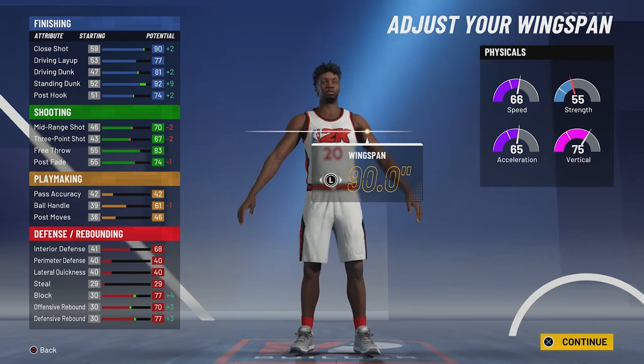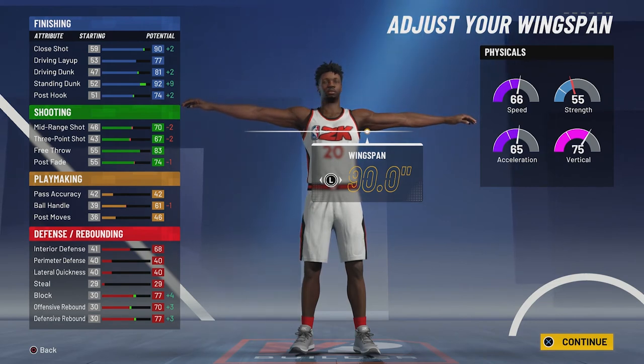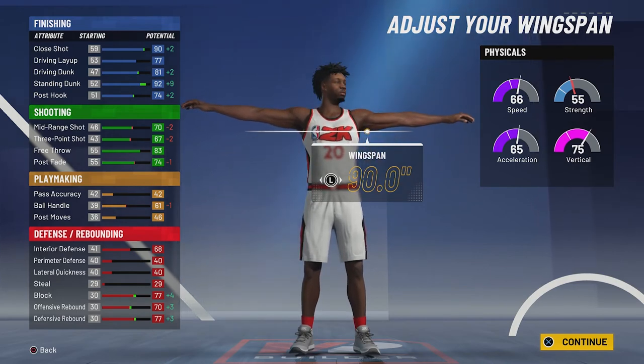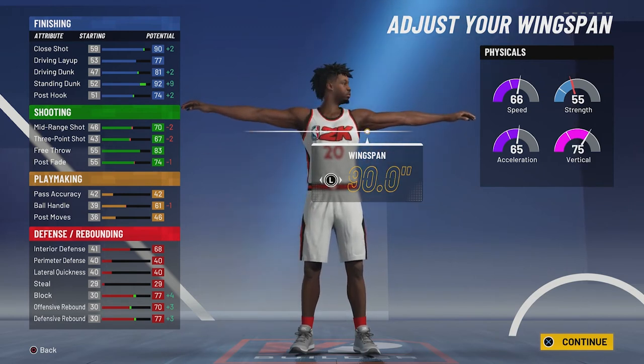I'm going to go with 90 inches. So at 99 overall with the 90-inch option, you're going to have a close shot of 94, an 81 driving layup, an 85 driving dunk, and a 96 standing dunk. For shooting stats, you'll have a 74 mid-range shot, a 71 three-point shot, an 87 free throw, and a 78 post fade. For playmaking, you'll have a 65 ball handle and a 50 post moves. For defense and rebounding, you'll have a 72 interior defense, an 81 block, a 74 offensive rebound, and an 81 defensive rebound. The physicals at 99 overall with the gym rat badge would be 74 for speed, 73 for acceleration, 83 for vert, and 63 for strength.